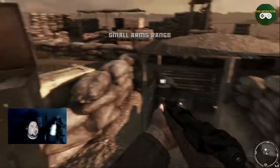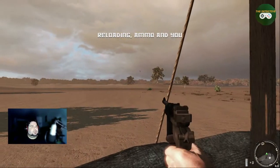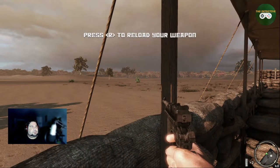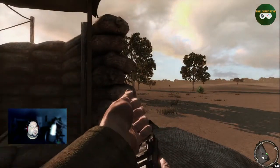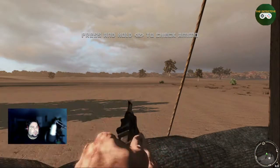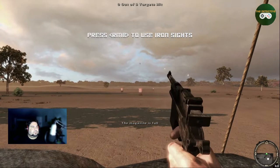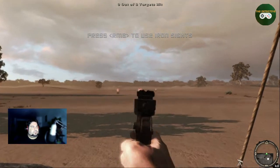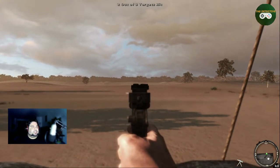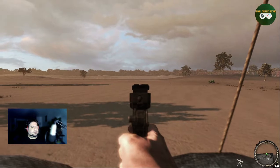Is there no way to skip this? This is the Mauser C96 pistol — holds 10 rounds, reloaded using clips. Load your weapon. Yeah, we already know — reload, check your ammunition. Good, magazine is full. Free fire the targets on the range. All right, I can hit these pretty decent with this.